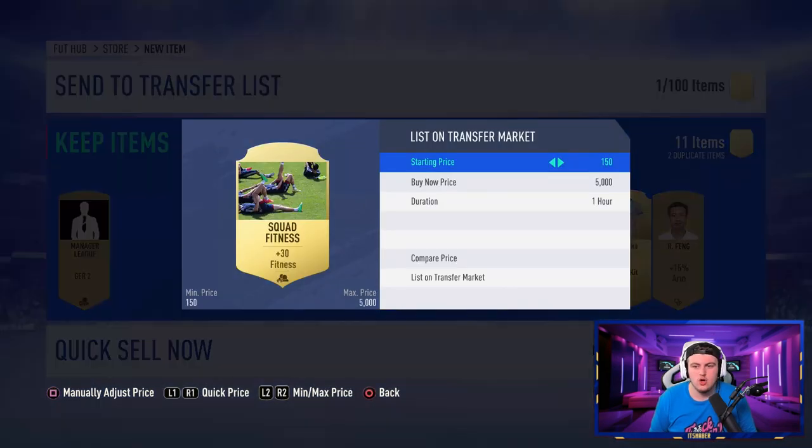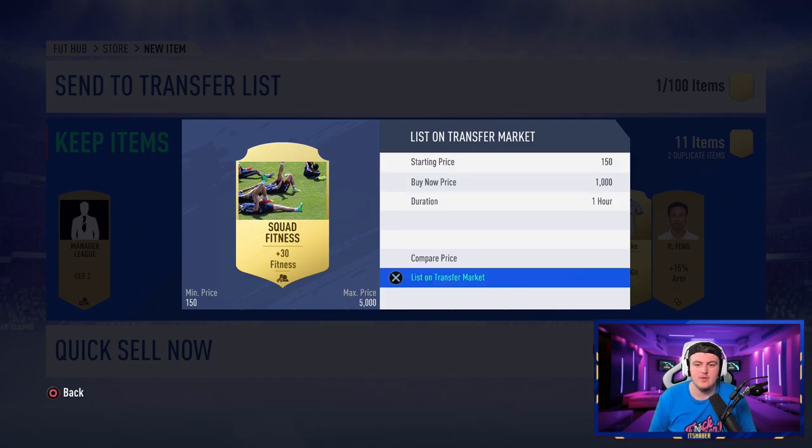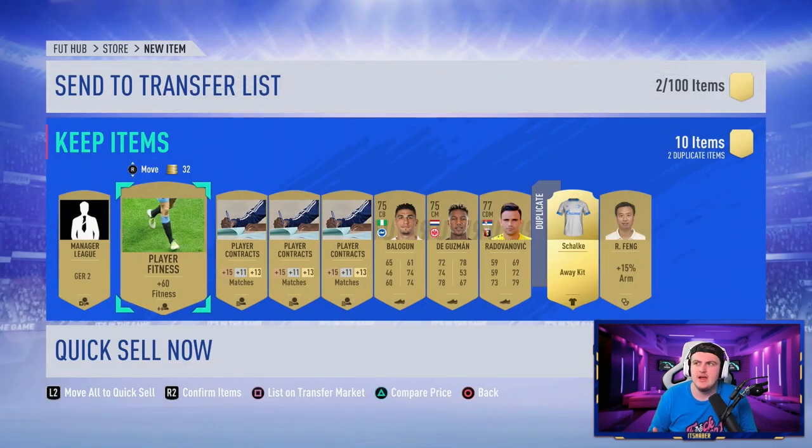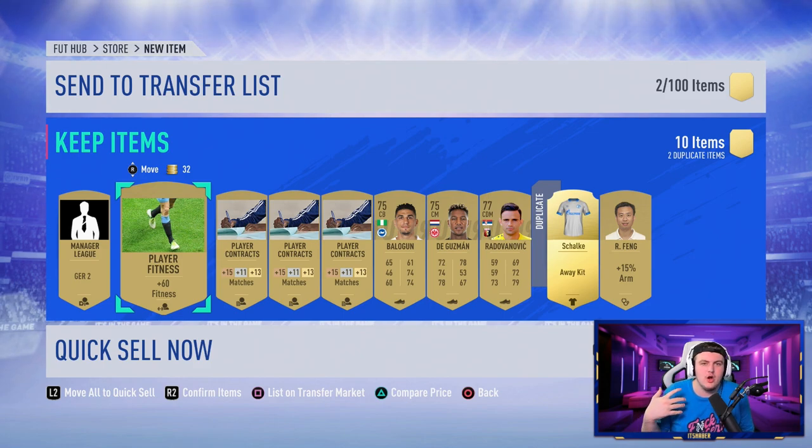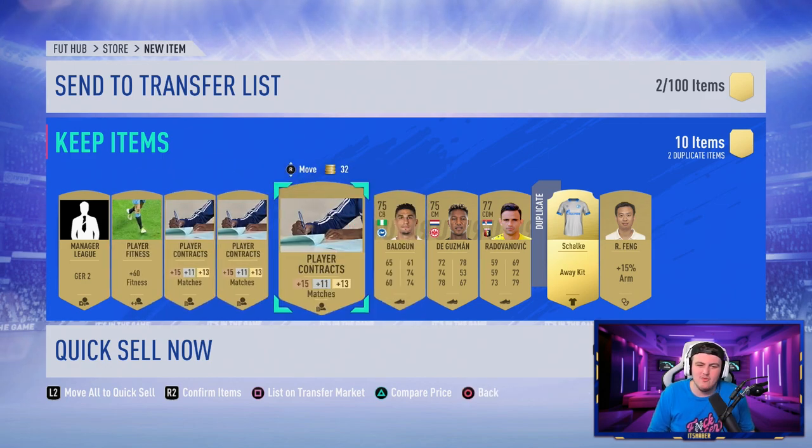With rare squad fitnesses, these always sell for about 1,000 coins when the first weekend league starts. I'd say you get one every three packs. So from 80 packs, that's roughly 27,000 coins for rare squad fitnesses. Adding that to our 179k running total, we're now at about 206,000 coins — if you sell the rare contracts, the rare consumables, and discard everything else. Obviously discard value adjusts slightly, so let's call it about 205k after EA tax and everything factored in.